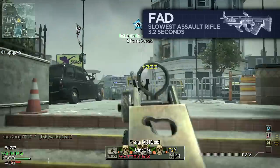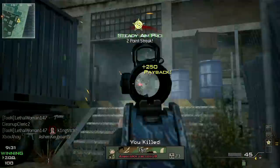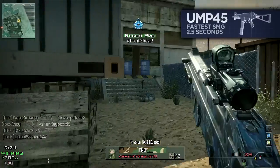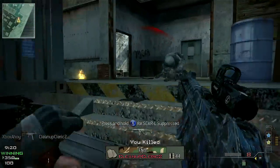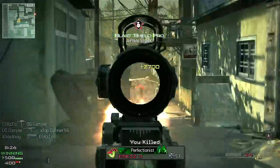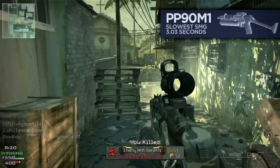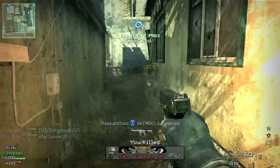Following the assault rifles are the submachine guns. Although these weapons generally have larger magazines, replenishing them can take a few seconds. The quickest in its class is the UMP45, at 2.5 seconds, and with a reasonably slow rate of fire, its reload characteristics are the most favourable in the SMG class. The slowest is the PP90M1 – although blessed with a large magazine, it chews through its supply quickly and takes a little over 3 seconds to reload, which with a short-range weapon could leave you vulnerable.